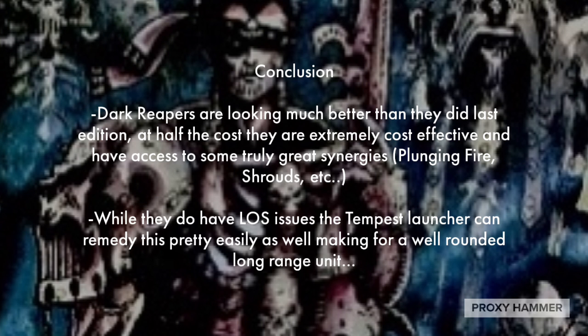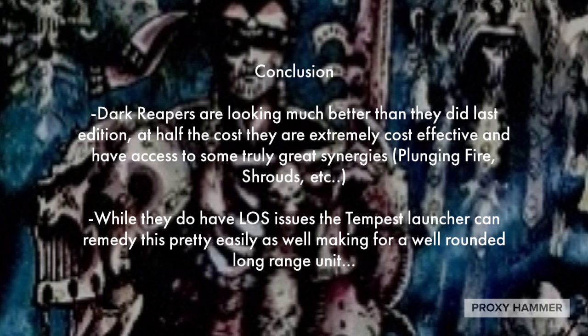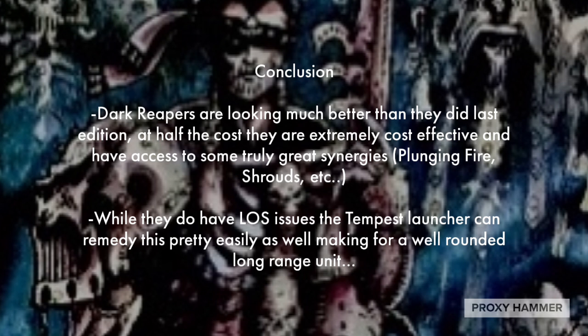So in conclusion, Dark Reapers are looking much better than they did last edition. At half the cost, they are extremely cost-effective and have access to some truly great synergies — Plunging Fire and Shroud Runners among them. It's just absolutely brutal if you can combo these together correctly. While they do have some line of sight issues, the Tempest Launcher can remedy this pretty easily in the first couple turns of the game, making for a well-rounded long-range unit. Their line of sight issues can also be semi-mitigated by moving up Ruins and getting better vantage points later in the game where they will be less vulnerable to enemy shooting. Dark Reapers are, in fact, one of the better Aspect Warriors in our Index.